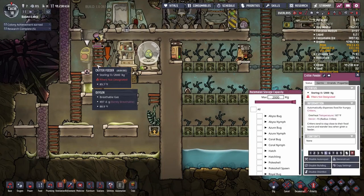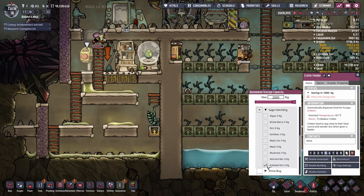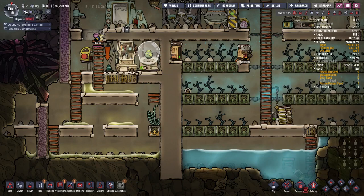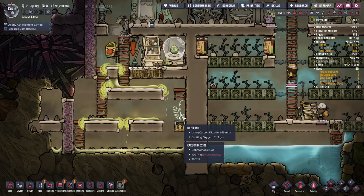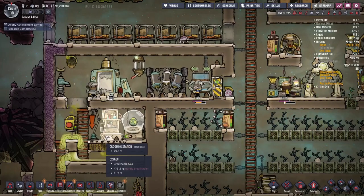Up here we want: sage hatchlings are going to be eating polluted dirt — sage hatch as well, polluted dirt please. And for our regular hatches: you guys get to eat sandstone and sedimentary rock. Yeah, sandstone and sedimentary rock — good. Plenty of sandstone to be delivered there.